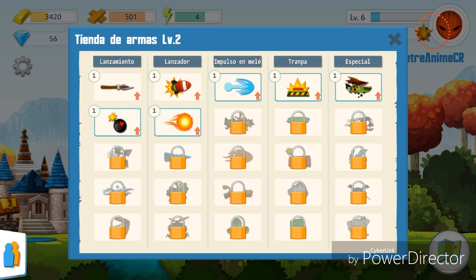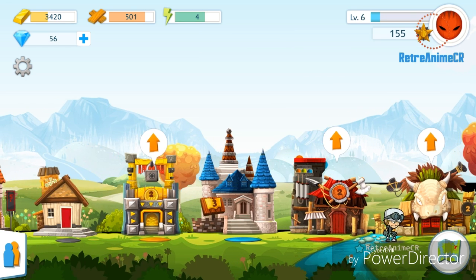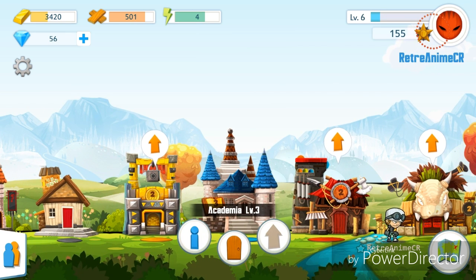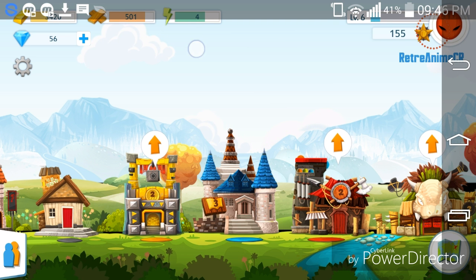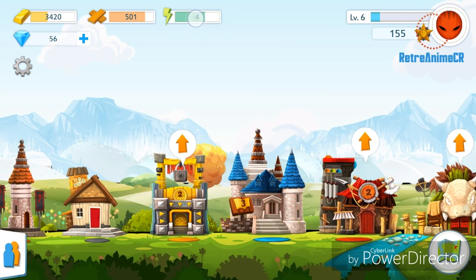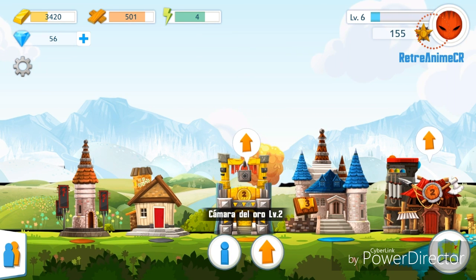También podemos subir de nivel cada uno y entre más nivel tengamos en la tienda, más poderes vamos a tener. Acá tenemos lo que es la academia, que depende de esta es nuestro desarrollo de velocidad máxima, aceleración, defensa, nos dan más estrellas en la pista y podemos tener más energía. Aquí tenemos nuestros puntos de energía y si se nos acaban, no podremos correr hasta un tiempo después. Y tenemos el banco — entre más alto tengamos el nivel del banco, más oro podremos guardar.